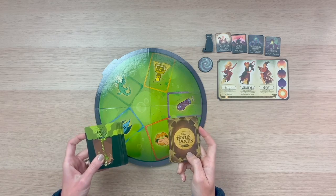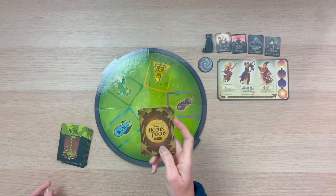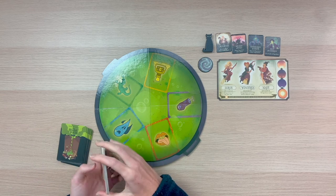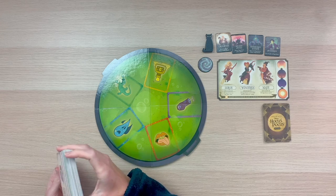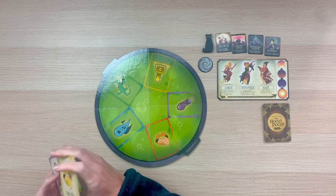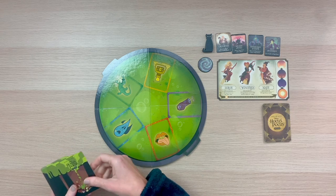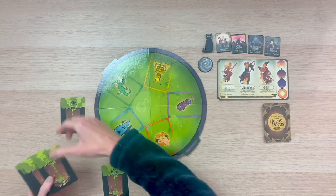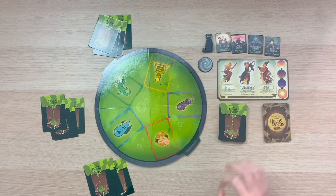You're going to find two sets of cards in the game: ingredients cards and spell cards. Go ahead and shuffle the spell deck and place it next to the witch's board. Next, take your ingredients cards and give them a good shuffle. Depending on player count will dictate how many ingredients each player receives. We'll set up a three-player game, which means each player will receive four ingredients. Go ahead and place the remainder of the deck next to the witch's board.